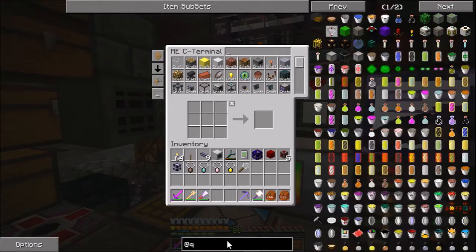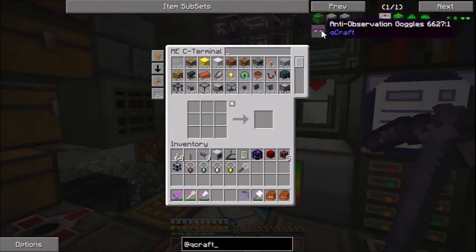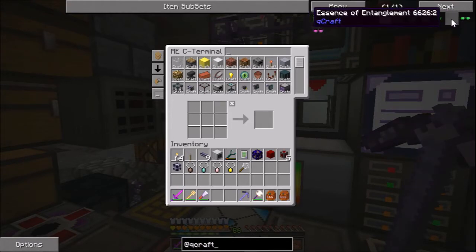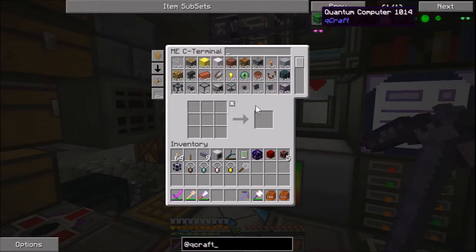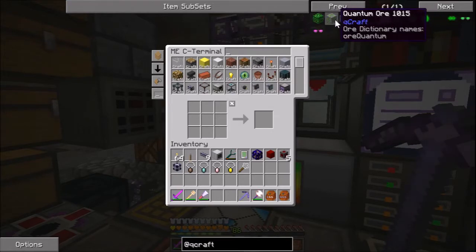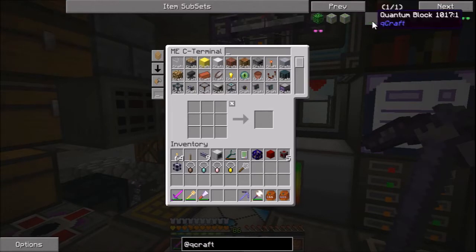So what we are gonna try to do a little bit of today is some QCraft. Because with QCraft you can teleport things. Sound like fun? We don't know why it has two quantum wares but we'll ignore that.